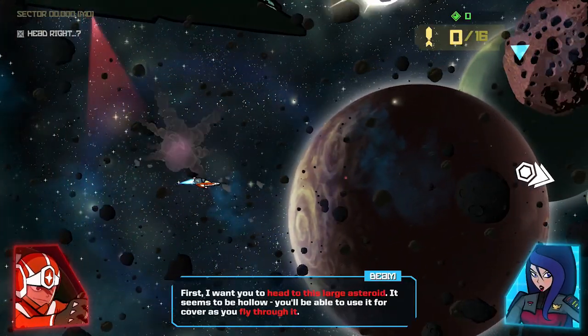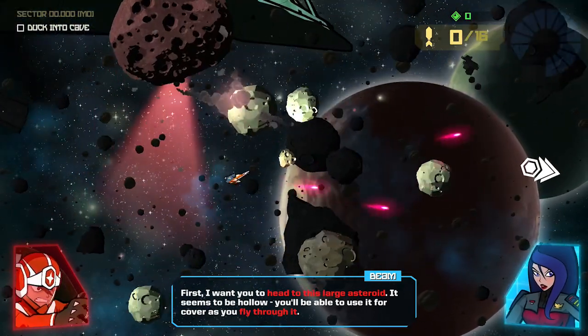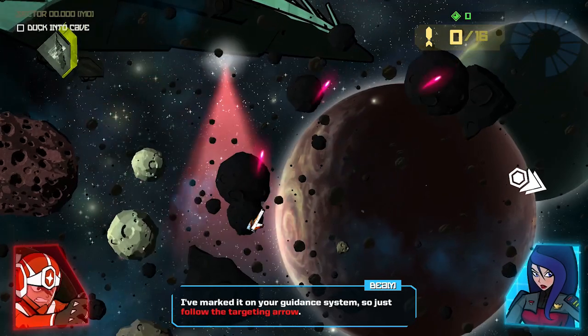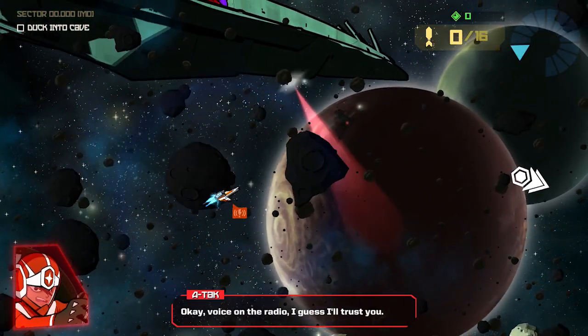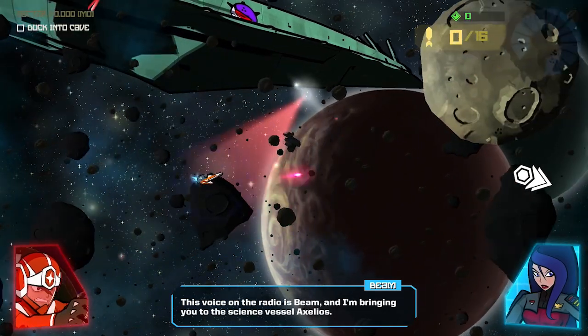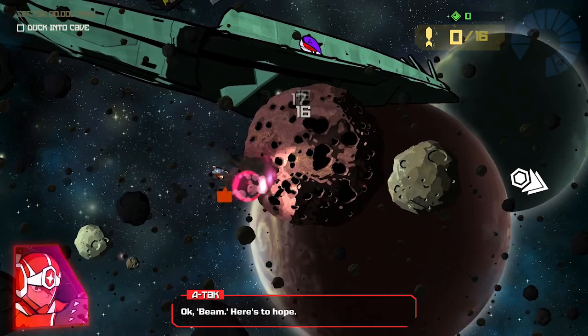Well, you're in a narrow band of asteroids surrounded by Imperial dreadnoughts. Those rocks are probably preventing them from scanning you. There's a gap in their coverage on the far side of the belt — make it there and I can warp you back. First, head to this large asteroid — it seems to be hollow. You'll be able to use it for cover as you fly through it. I've marked it on your guidance system, so just follow the targeting arrow. Okay, voice on the radio — I guess I'll trust you. This is Beam, and I'm bringing you to the science vessel Axelios. Okay Beam, here's to hope.